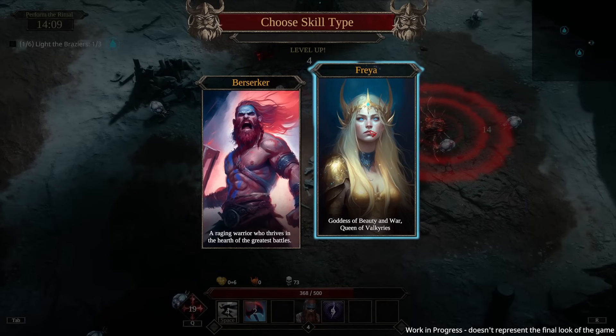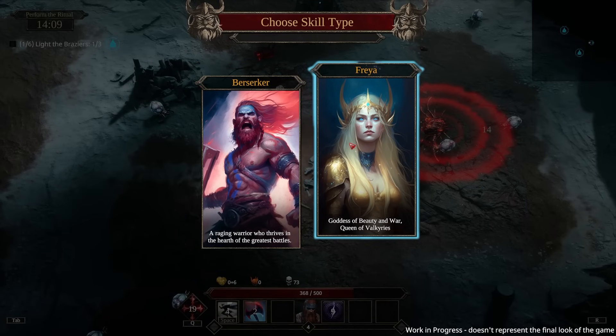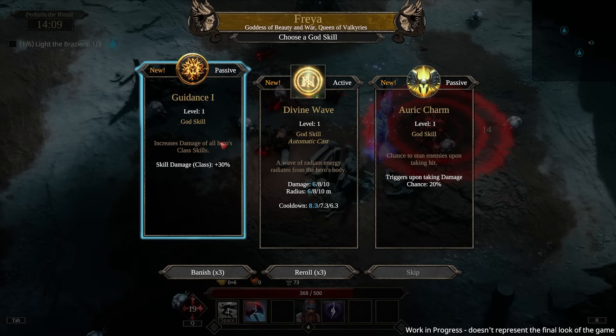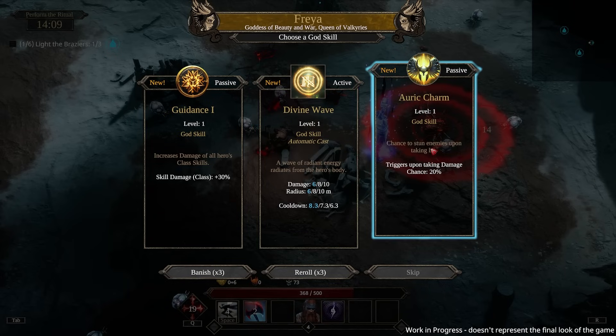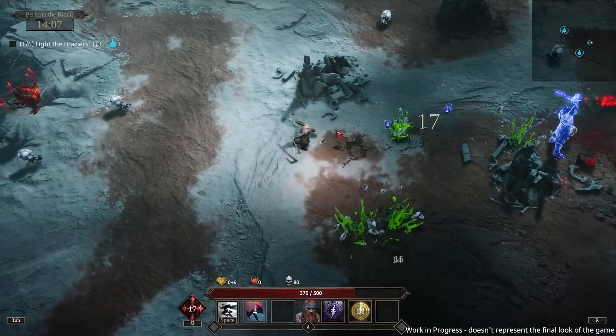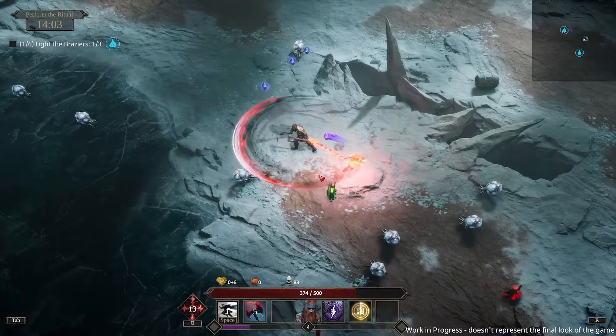We could go to Freya here — divine wave god skill, this has a cooldown. Then there's an Oric charm: chance to stun enemies upon taking a hit. I don't want to stun enemies after I've taken damage — that seems like not where I want to be, honestly.